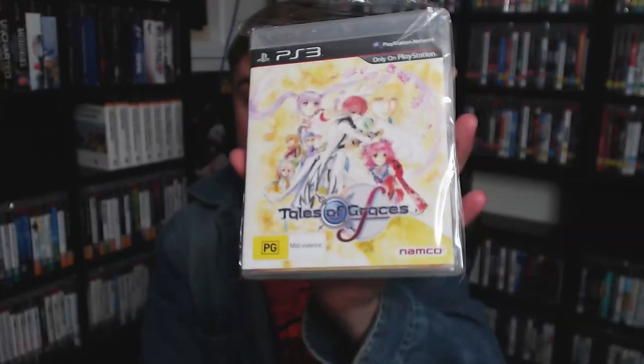Hey guys, Big Z here and welcome back. Today we are going to be looking at my PlayStation 3 collection. This is part number five — we are doing from the letter T all the way to Z of the Australian PAL part of my collection. I do apologize this has been delayed; I haven't done a video for four months, but I do intend to finish this series. I've got like 2000 PS3 games. Let's get on to it — here we have Tales of Graces F.